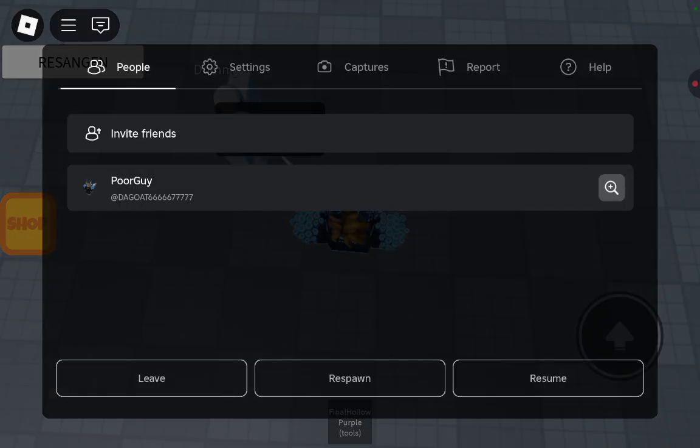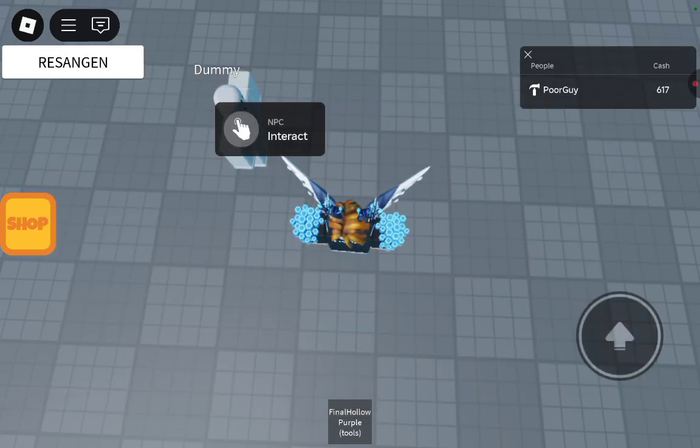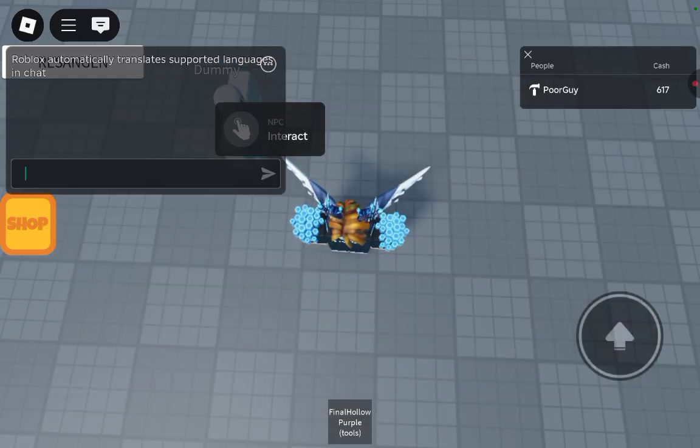First of all, you press on the Roblox logo icon, go to settings, and press on the developer console. Or you can just go to chat and type in slash console.